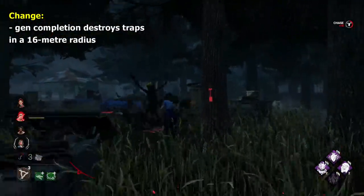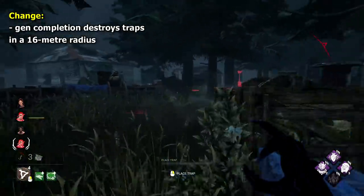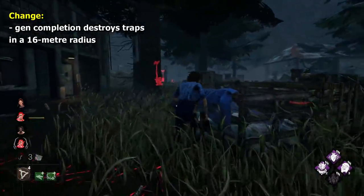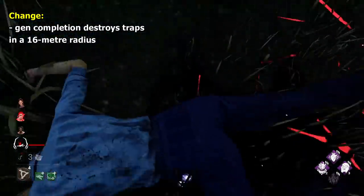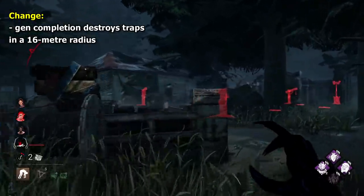My change to Hag is kind of a weird one. When a generator is completed, all traps within a 16 metre range are destroyed. The sudden surge of light from the generator breaking them would be a cool mechanic, and a good reward for finishing a gen in the midst of a heavily set-up Hag area. I feel like I heard this one from somewhere else, but regardless, I think it's a cool idea.